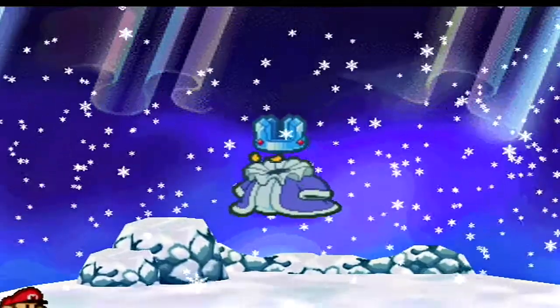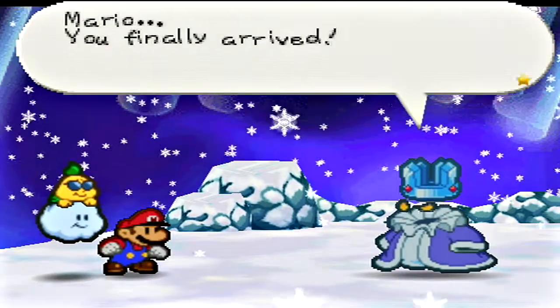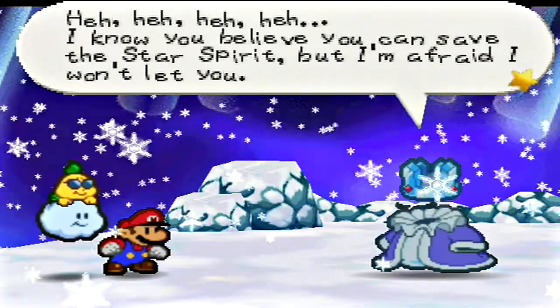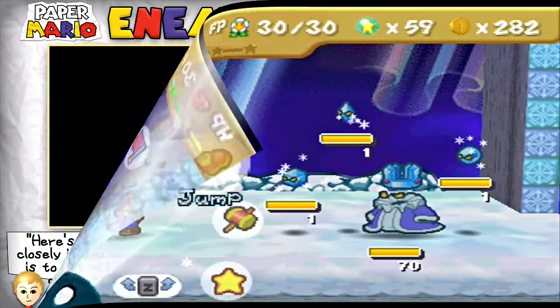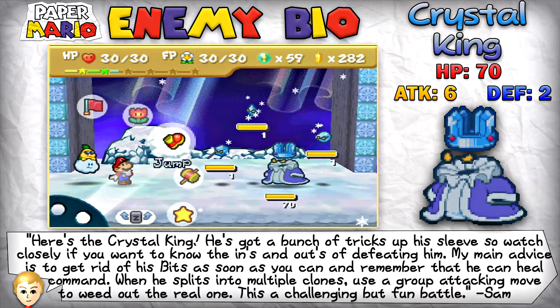There he is. 'Mario, you've finally arrived. I know you believe you can save the star spirit, but I'm afraid I won't let you. First, I shall defeat you. Then, I shall present Bowser with an iced Mario gift.' Here we go — this is the Crystal King. This guy is not a pushover and his battle theme is the best one we've seen so far — it is awesome. He's got 70 HP, 6 attack power, 2 defense. He can heal himself and he's got these bits around him. This guy is not a joke.